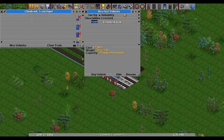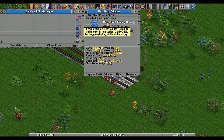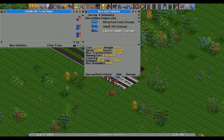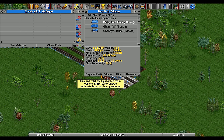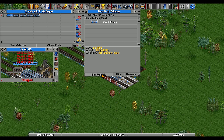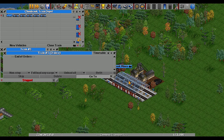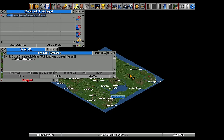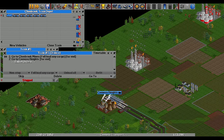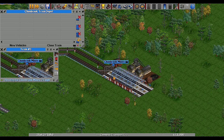Now we need to get our trains. In our train depot we're going to select new vehicle, engines only, sorted by reliability. We'll go for this top one - the Paul Kirby Tank - buy and refit it for coal. We'll get five of those for now. Then we set up the orders: click the arrow, go here and full load any cargo, then go to this one up here and unload all. Excellent, we'll close that and start the train.